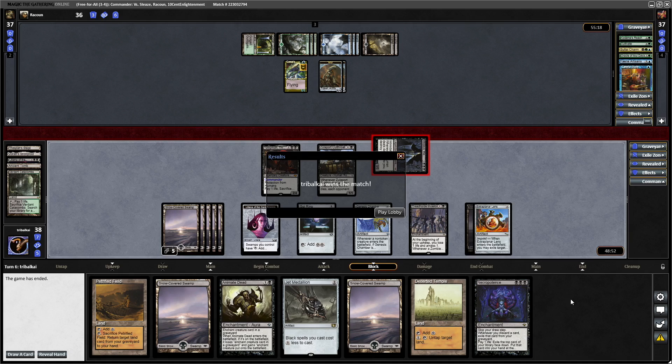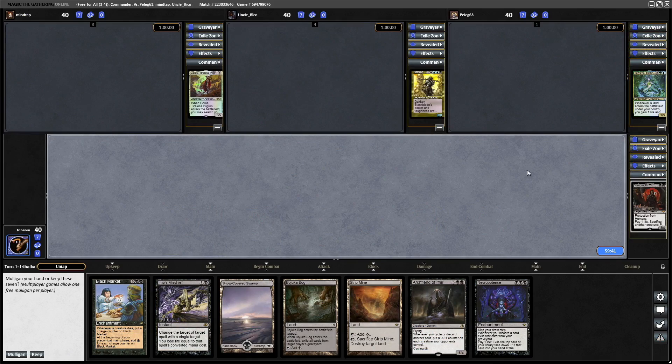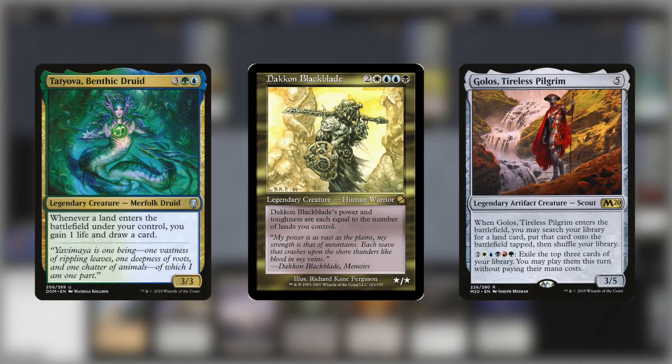Our opponents just decided to scoop it up even though we weren't really doing anything. I'm going to upload this anyway because it shows what you can actually do with Yorgmoth, and had we drawn something decent we certainly would have been in a much better position to win. But we were just drawing into mana. Hopefully we'll have better luck in the next game. Game 2: Yorgmoth Thran Physician versus Tatyova Benthic Druid, Dakorn Blackblade, and Golos Tireless Pilgrim.